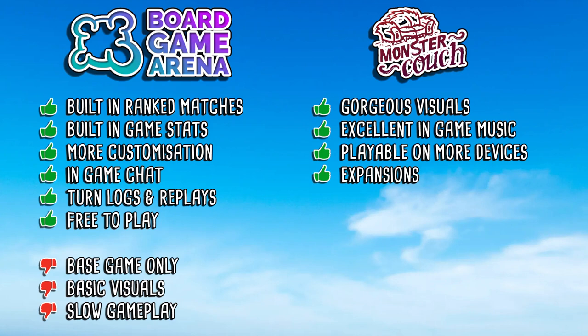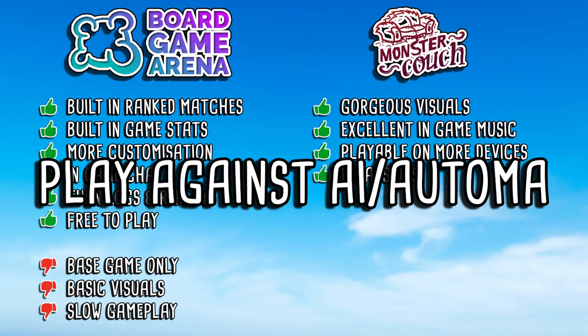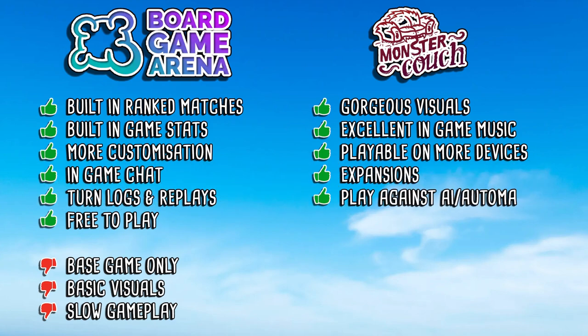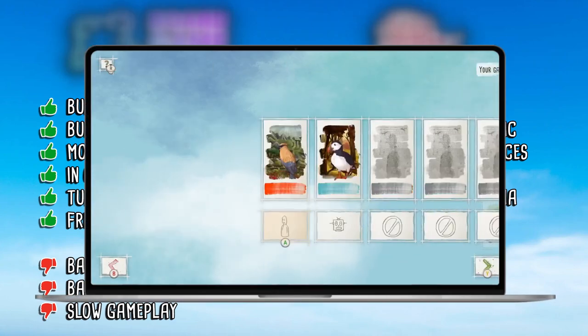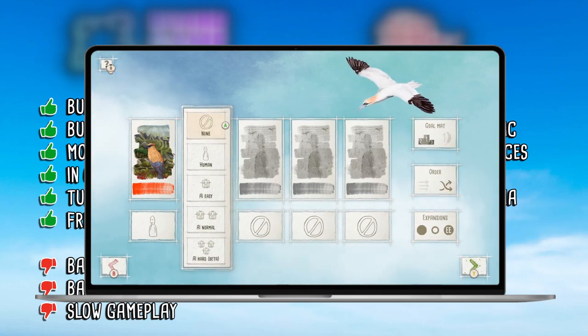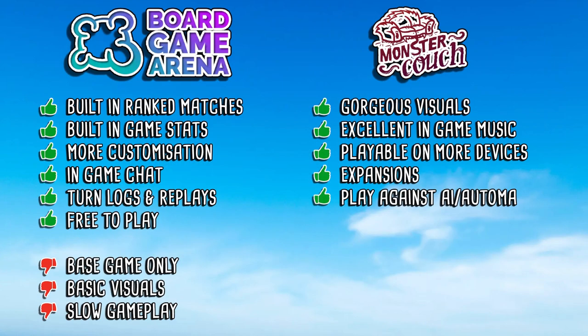The next point is that the Monster Couch version has AI and Automa modes available — something not available on Board Game Arena where you can only play against other people. On Monster Couch, there is the Automa system ported over from the physical game, as well as three different difficulty levels of AI. If you don't have much time, or don't want to or can't play against other people and just want to practice, this is a good option to have.